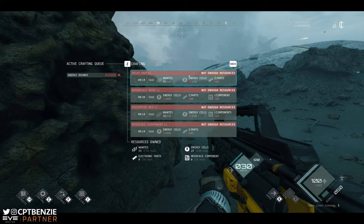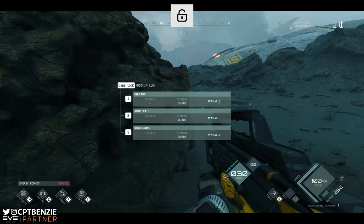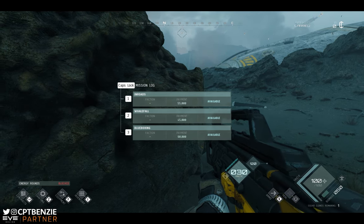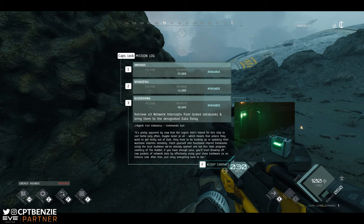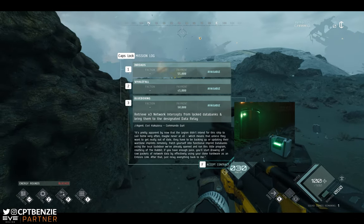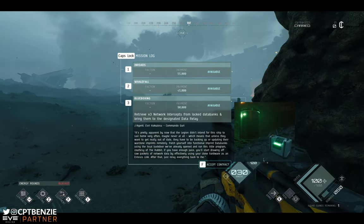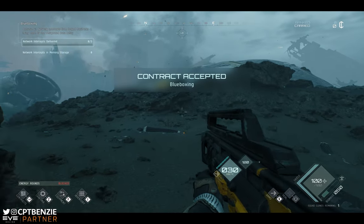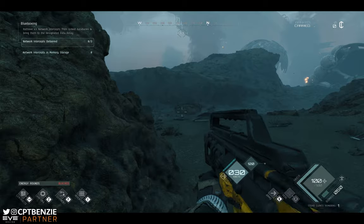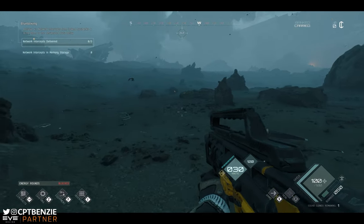You're going to need to scavenge items to do those missions. There are different payments for each. I quite like blue boxing — retrieve three network intercepts from locked databanks and bring them to the designated data relay. Whoever is your squad leader can assign the contract for the whole squad, so talk on comms and figure out which one you want to do. Then press F to accept the contract and there it is in the top left: blue boxing, network intercepts delivered 0 out of 3.